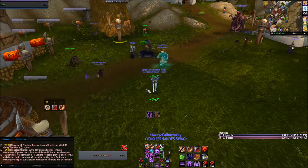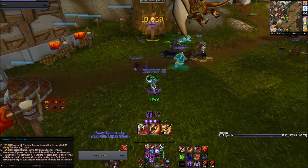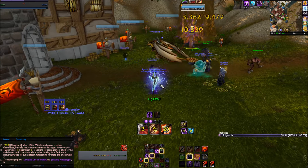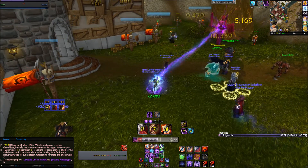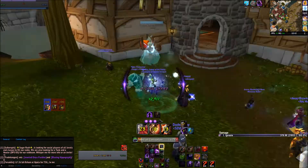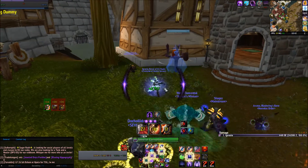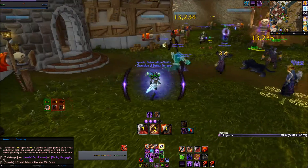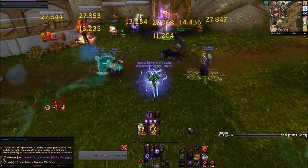Now I'm going to show you how this works. First of all, all dots applied, cast a normal Seed of Corruption, activate Soul Burn and then cast — and you see it there — Soul Burn. I'm just going to show you one more time without casting anything. I cast a normal Seed of Corruption, activate Soul Burn, wait for it, and there we go — without actually casting it.